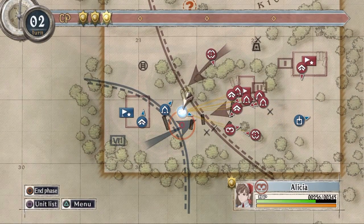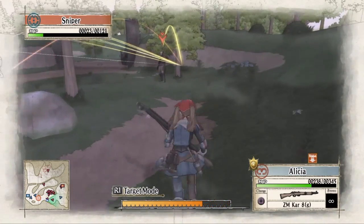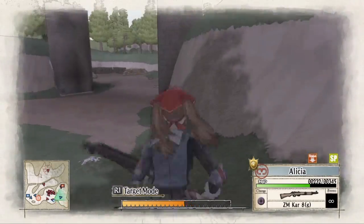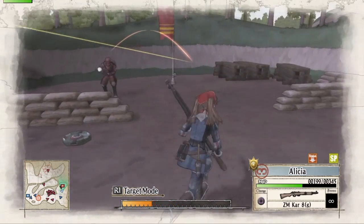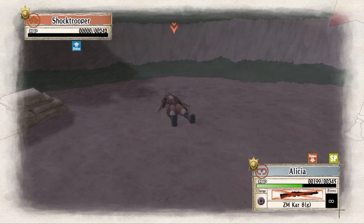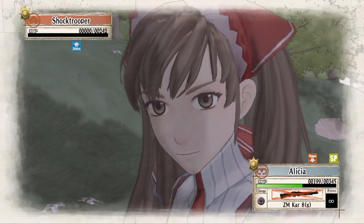So now the only thing left is to bring Alicia to the enemy's main base and take out the lone shock trooper guarding it. Once the shock trooper goes down, you will be able to capture the base and get our A rank. If this guide helps you out, go ahead and leave a like, leave a comment, and for more gaming guides, subscribe to WTF Gaming.